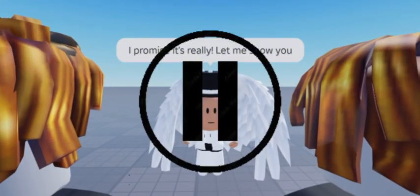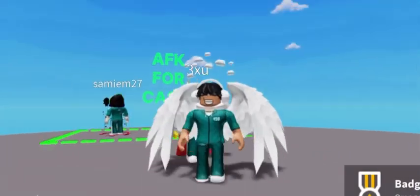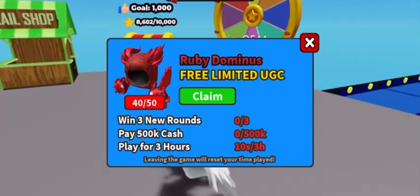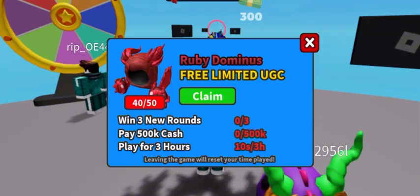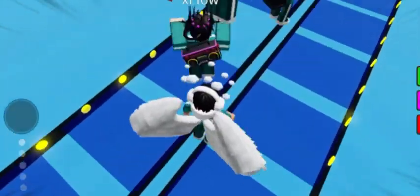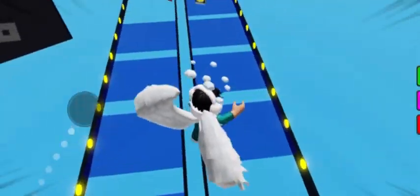Wait, before we get into this mini plushie and chibi doll tutorial, I'm gonna show a tutorial on how to get this sick cool-looking free limited. To get this free limited dominos, you have to join this game and complete whatever quest it has for you. Fair warning, these tasks are hard and there is only a limited stock available per dominos — there are different designs and colors. Hopefully this can help you. Now let's continue with the free mini plushie and chibi doll.